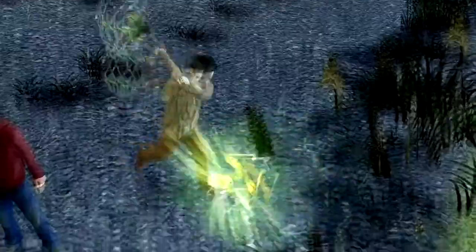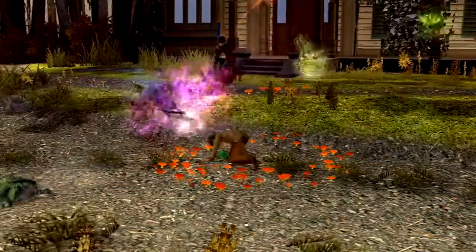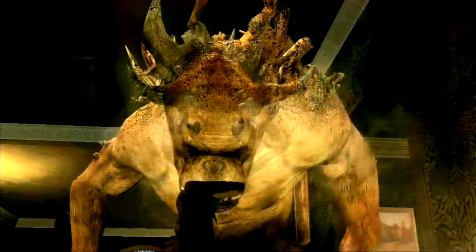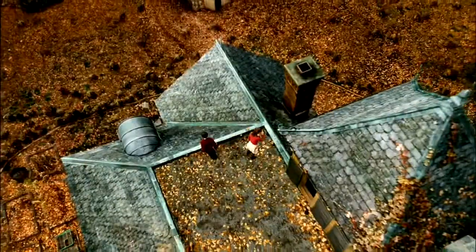My favorite characters were probably the sprites. As you capture each sprite, they give you a unique power, and you actually get an opportunity to record them in your own version of the field guide. There are pleasant creatures in the game and there are evil creatures. There are lots of goblins — they come from everywhere, and they're definitely a creature you want to avoid. Then there's Mulgarath.